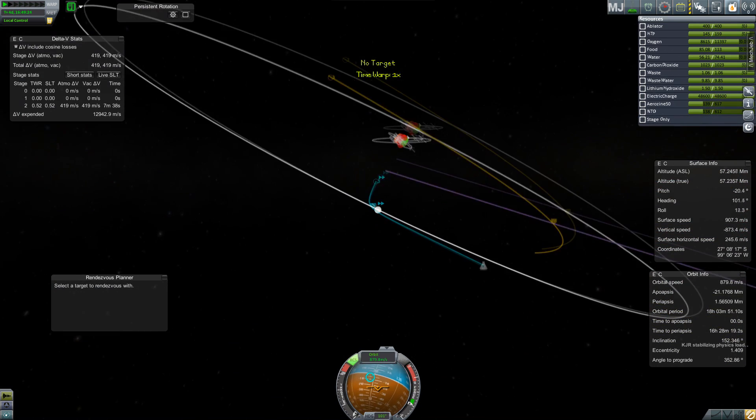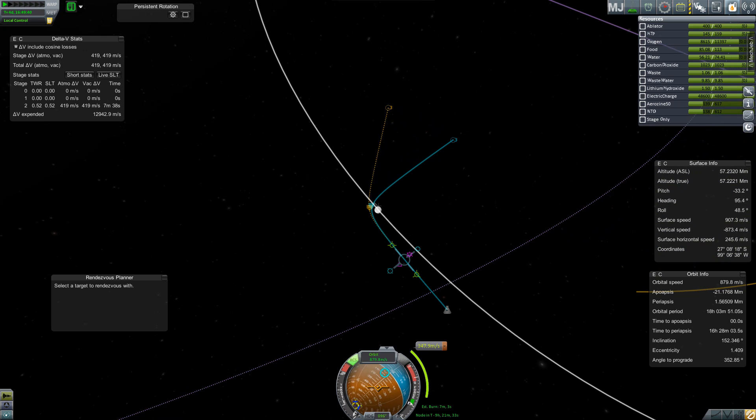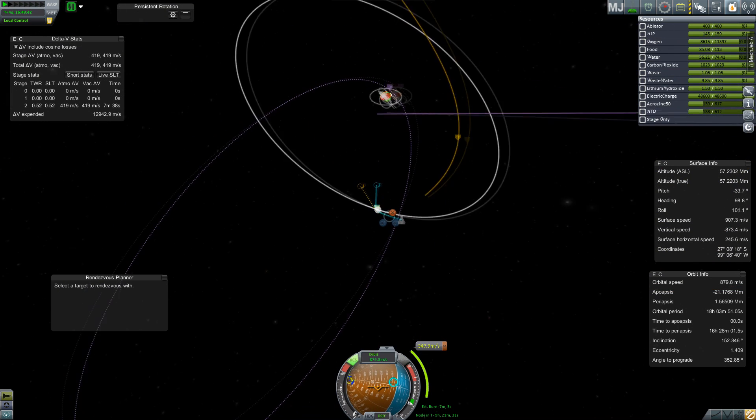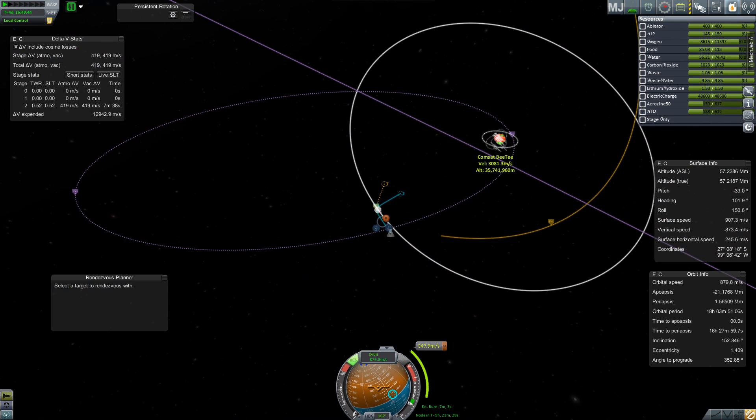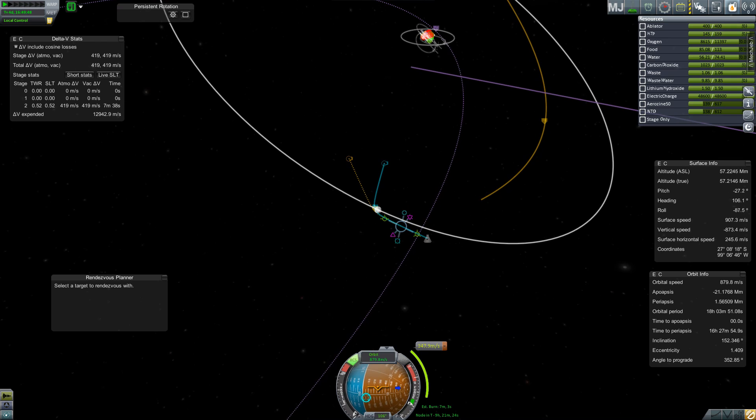But anyway, after all that guesstimation, we do get an encounter, and we're actually pretty close — about 1,600 kilometres. The problem is that the exit orbit does not bring us anywhere near the Earth. So what I need to do is actually accelerate past the moon so that I still come within 5,000 kilometres of the moon, but it doesn't mess my orbit up sufficiently that I don't return back to Earth.